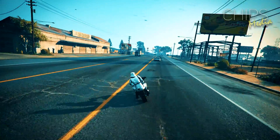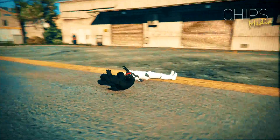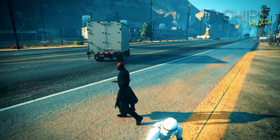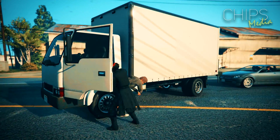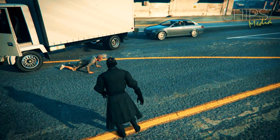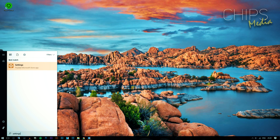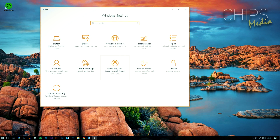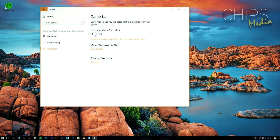Tip number five: get Windows 10 if you haven't already, and make sure you have the Creators Update as well. The update started rolling out in April 2017 and includes something called Game Mode — a feature which prioritizes computer resources for the game you're playing, delegating background tasks to specific CPU cores for an overall boost in performance.